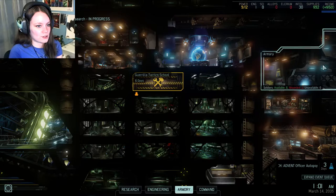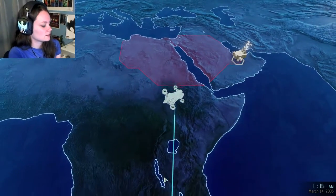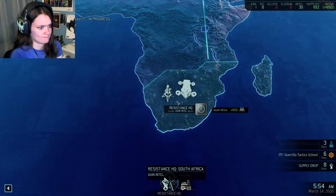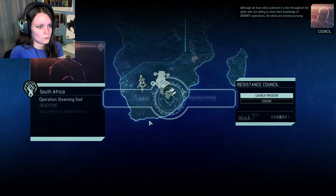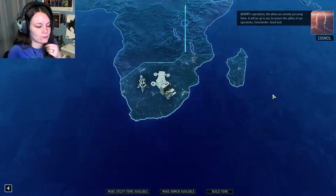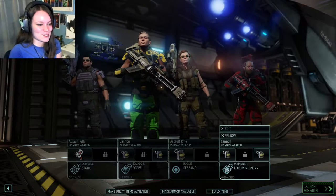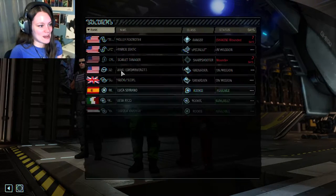Okay, what are we gonna do now? Living quarters. Armory. Get intel. Set in course for the South African sector. Sectoid. Okay, let me scan this here. Although we have allies scattered in cities throughout the globe who are willing to share their knowledge of advance operations — a scientist! We need a scientist! It will be up to you to ensure the safety of our operatives, Commander. We're gonna do it! We got her! Necro's in charge! This is gonna go well. So we're gonna have the bro team for a minute here.